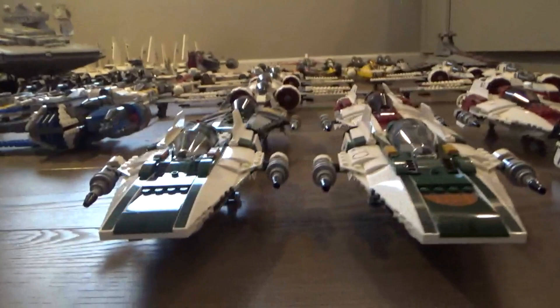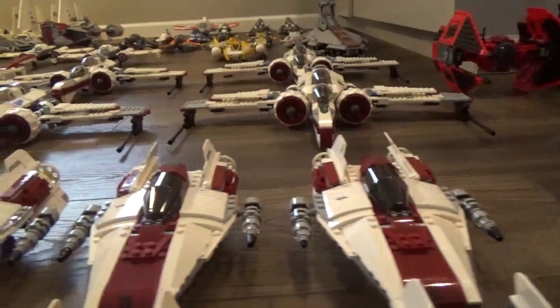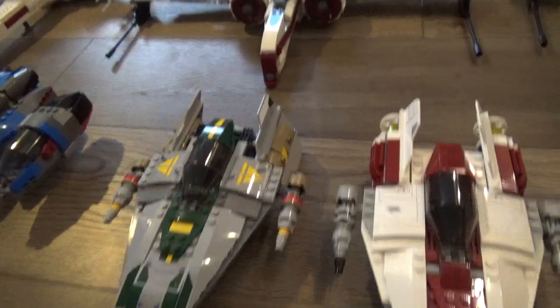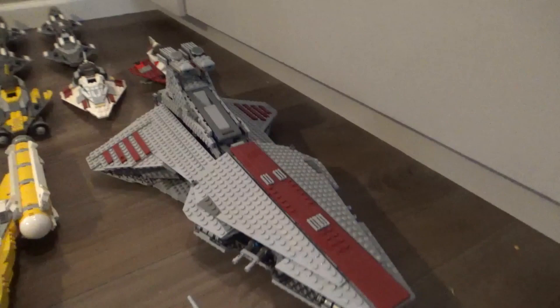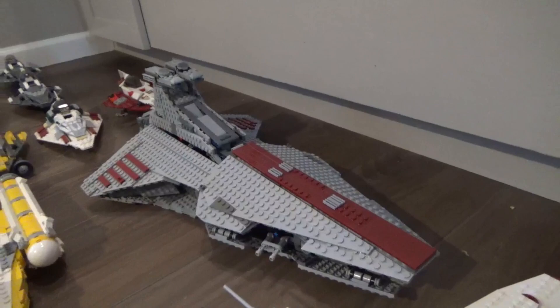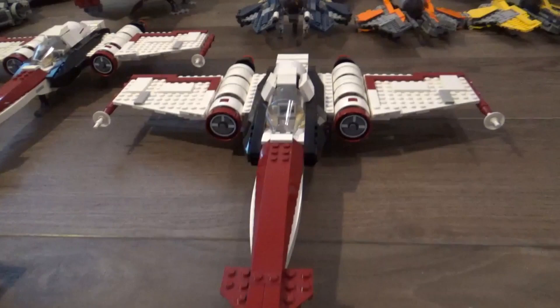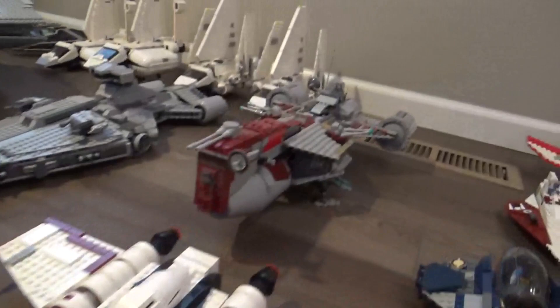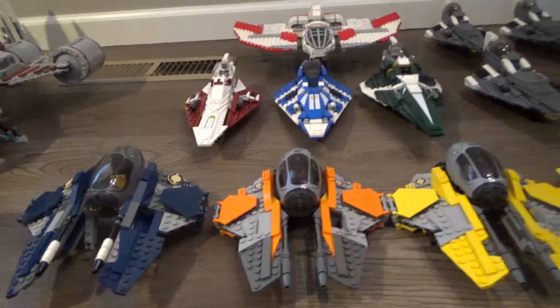Moving on, I have my A-wings — eight total across three different models: three Resistance A-wings, three Rebel Alliance A-wings in red, and one special one from a two-pack that I've reviewed. Also here are Vader's ARC-170 starfighters and an incomplete modified Venator, which is my absolutely favorite starship from the Clone Wars era, along with a Republic wide-wing and a Z-95 Headhunter.